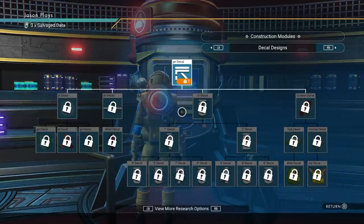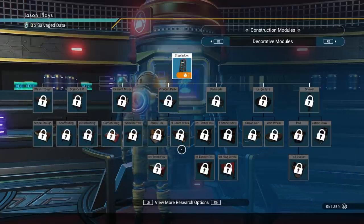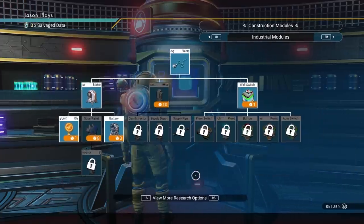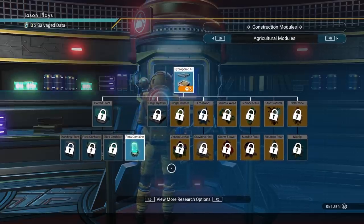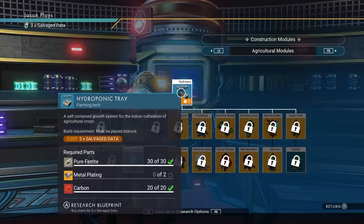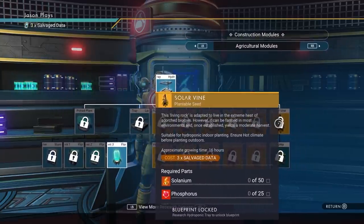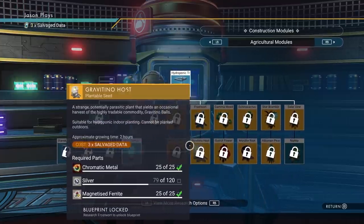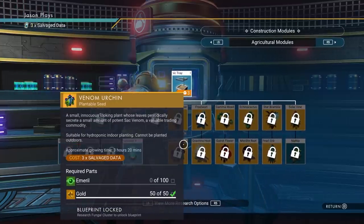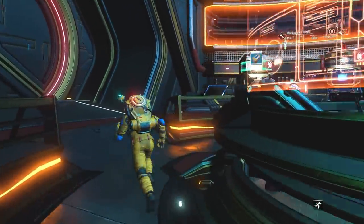If you go over to your farming tab — let me get all the way over to it — you can see I'm on a fresh save so nothing is unlocked yet. Here's your farming section, and I don't even have enough for all this stuff. You have to buy your hydroponic tray and then start unlocking all the blueprints for your materials. I don't want to go that route just yet — this is more advanced, so don't worry about farming right now.